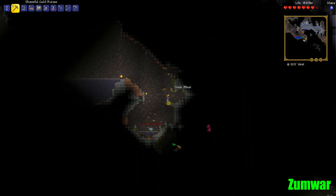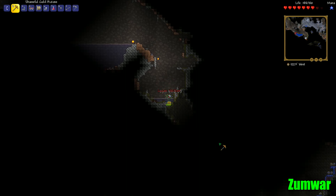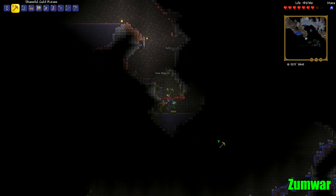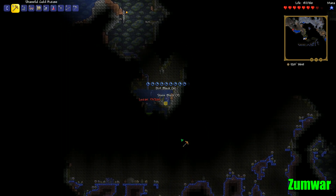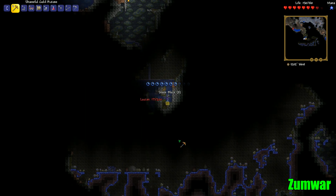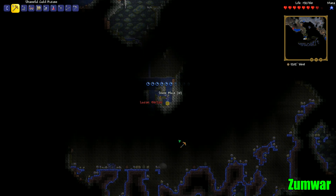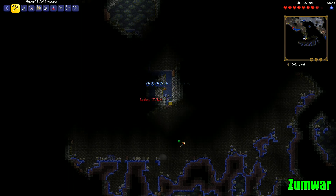Oh, a huge mushroom farm below us — let's go! What is this background? It's like a swamp cave. Oh no, this is the same mushroom farm, same one. Hey, is there a mushroom chest? I see a dart trap — be careful. Oh yeah, there it is.